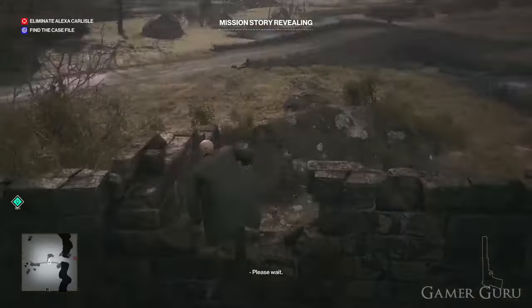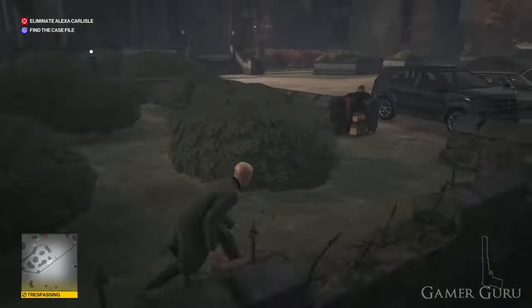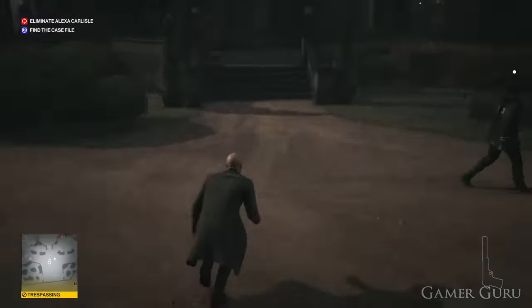Our objective here is to reach Alexis's office which is found on the second floor of the main mansion. First of all, to get inside the mansion we want to use this open window just to the right of the main entrance.